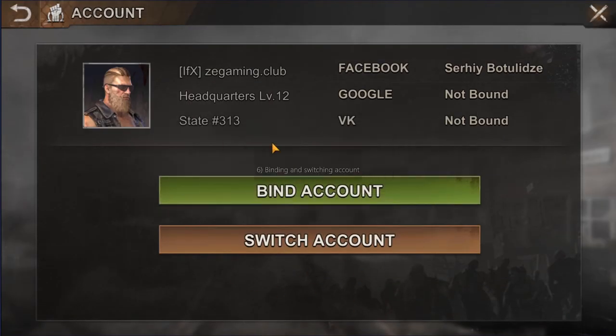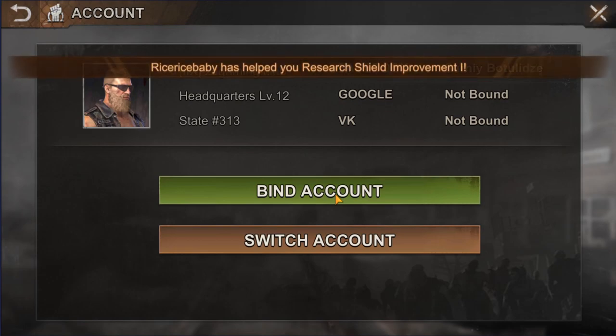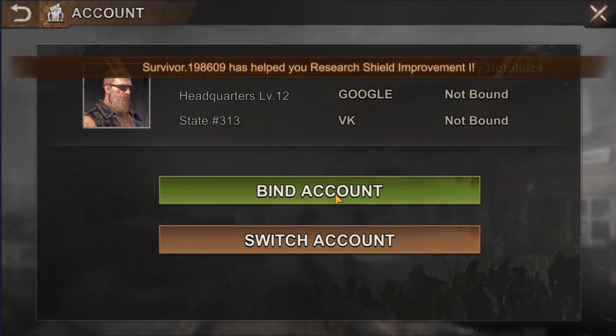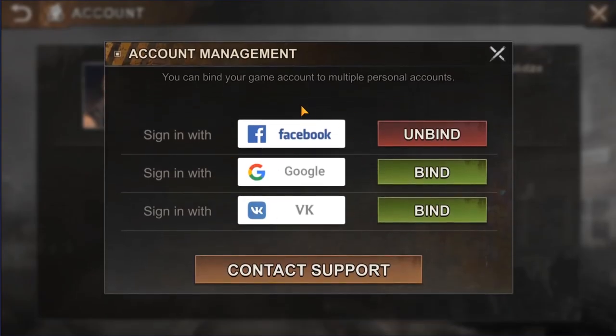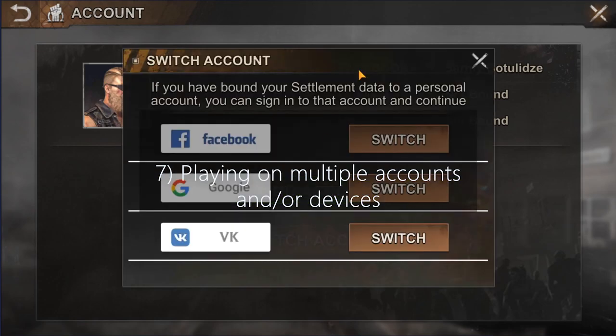Next, go into settings, tap on account, and bind it to one of the social networks. That way, in case your device is lost, damaged, or the game won't start for whatever reason, you can save your progress and your settlement won't be lost. You can bind it to any of the social networks shown on the screen, and after doing that you'll also be able to play the same account on multiple devices — for example, on your phone during the day and on your tablet in the evening.